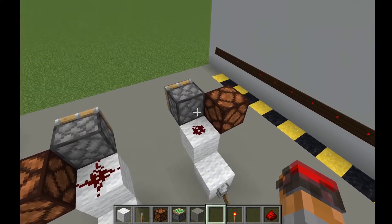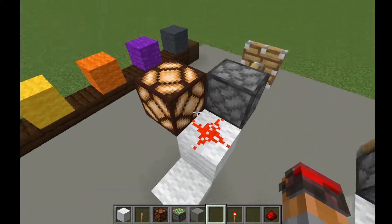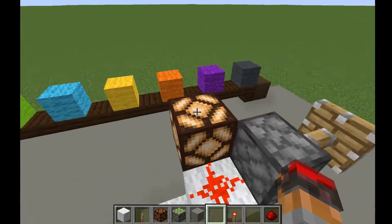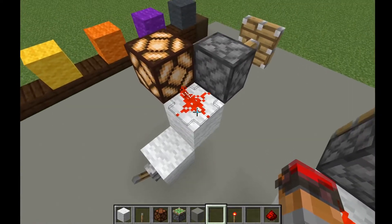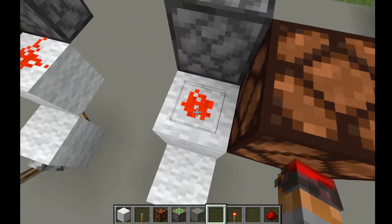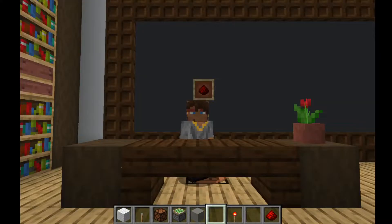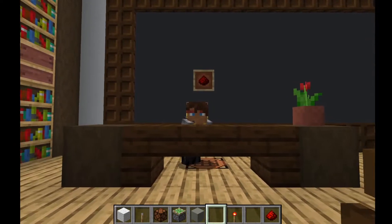Let's turn these on. Here, the Redstone connects the lamp and the piston and powers them. But over here with the dot formation, it doesn't. This is kind of intuitive — this one looks like the Redstone is leading into the block, and this one looks like the Redstone is just kind of hanging out. So we've learned that Redstone has to be going into a block in order to power it. It can't just be hanging out directly next to it.